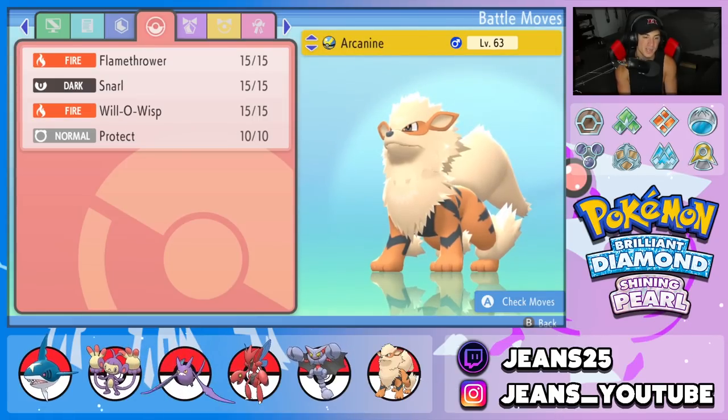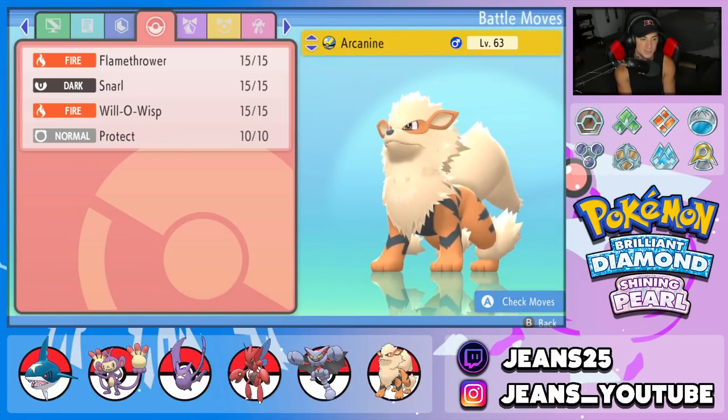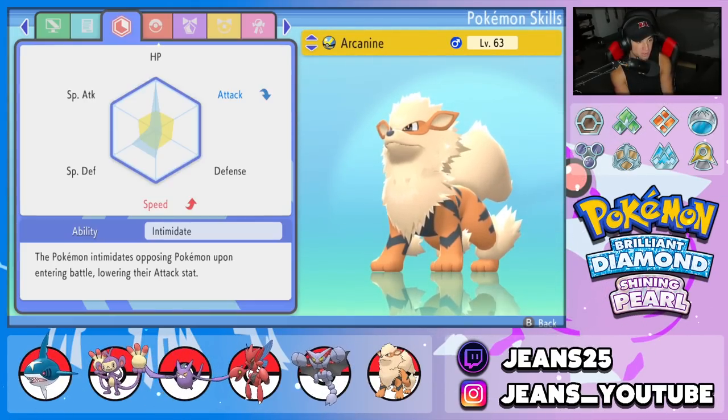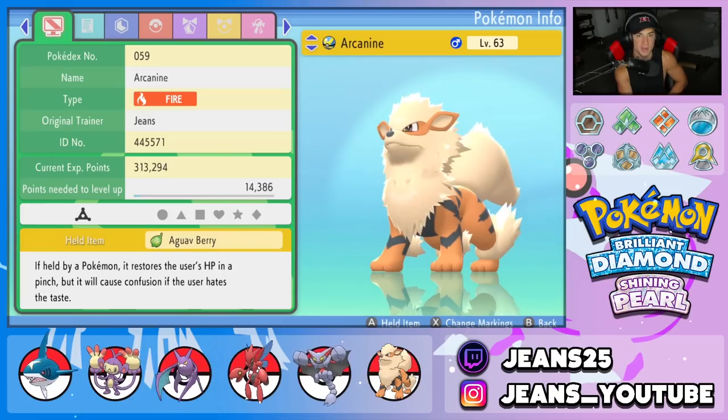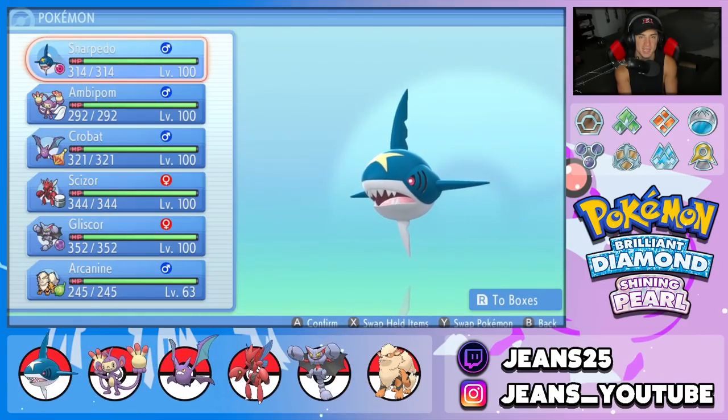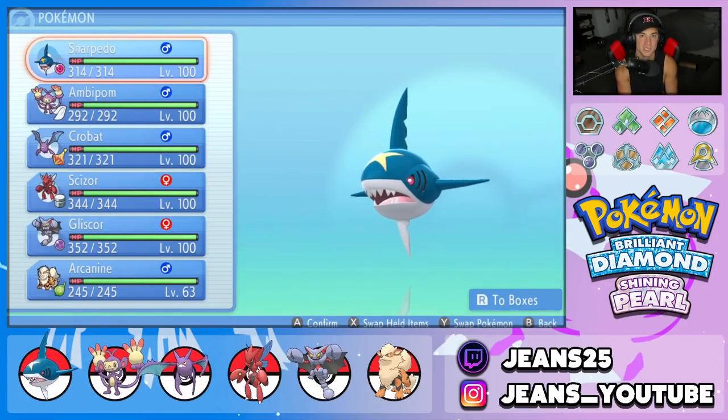The final Pokemon on the squad is Support Arcanine — really powerful. It's got Intimidate as its ability, rocking Flamethrower, Snarl for Special Attack drops, Will-O-Wisp to burn physical attackers, and Protect as its final move. Its item is the Sitrus Berry to recover HP when it falls below one-fourth. This team is looking pretty solid — let's hop into the Coliseum and look to get some wins with this Speed Boost Sharpedo team.